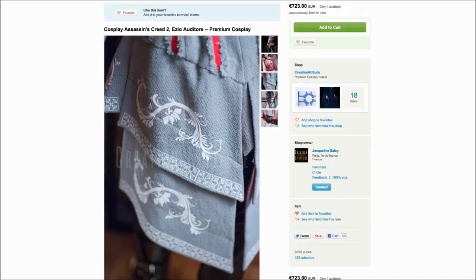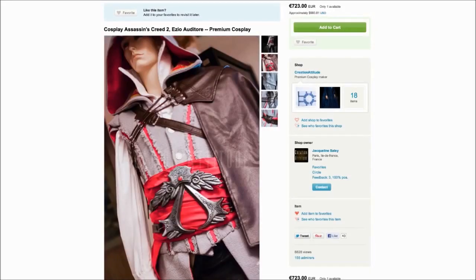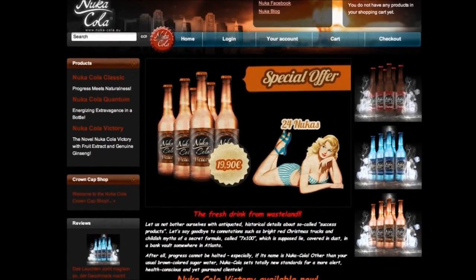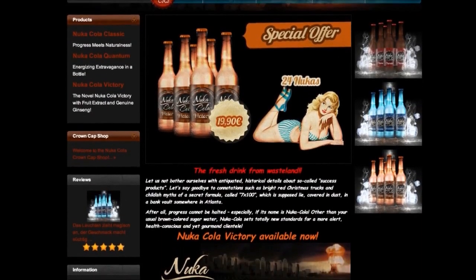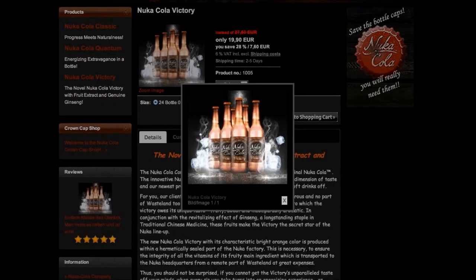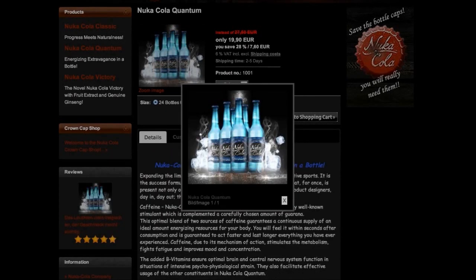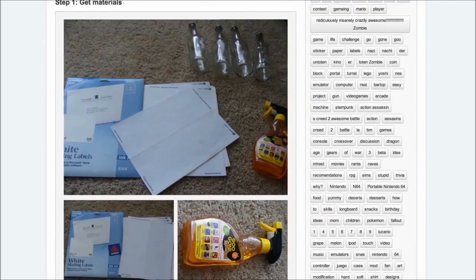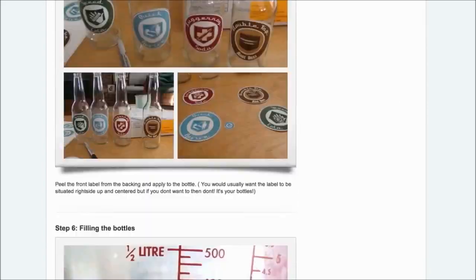If that belt was too revolutionary, try this $1,000 Assassin's Creed 2 suit. After scaling Rome, stay hydrated with some Nuka-Cola. The Nuka-Cola company makes the post-apocalyptic soda in flavors like Classic, Victory, and Quantum. Once you've downed an irradiated beverage, use your extra action points to create some DIY Call of Duty Perc-a-Colas in the event of zombies.